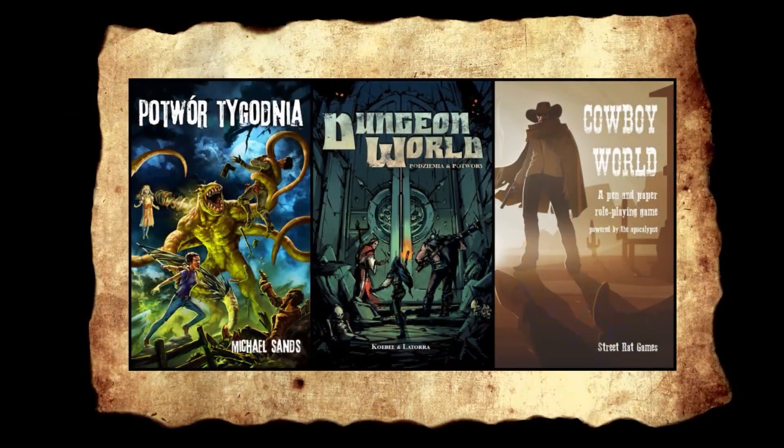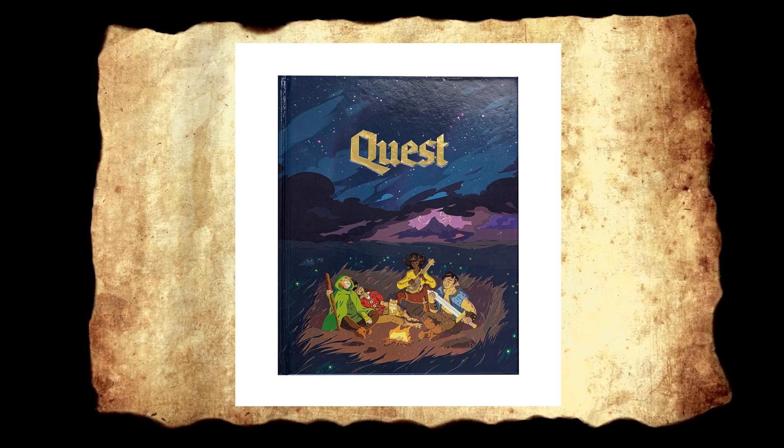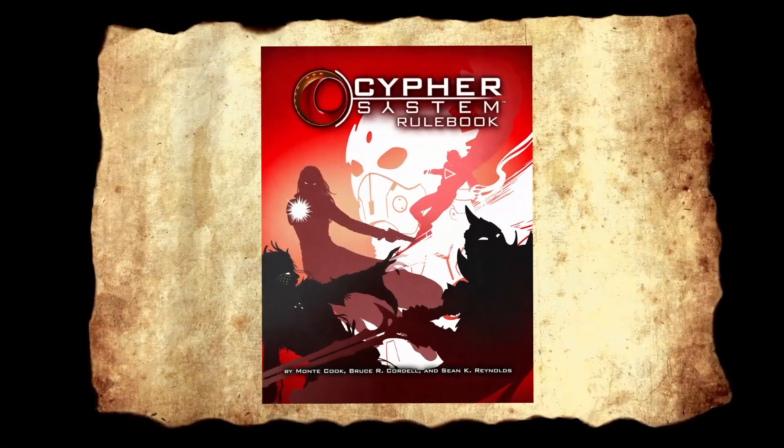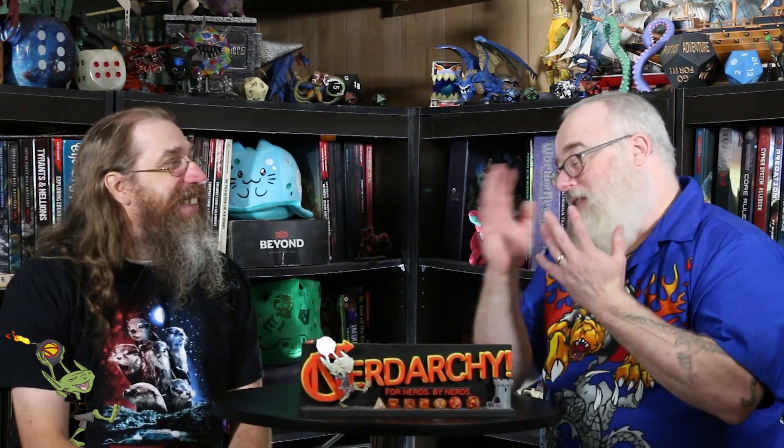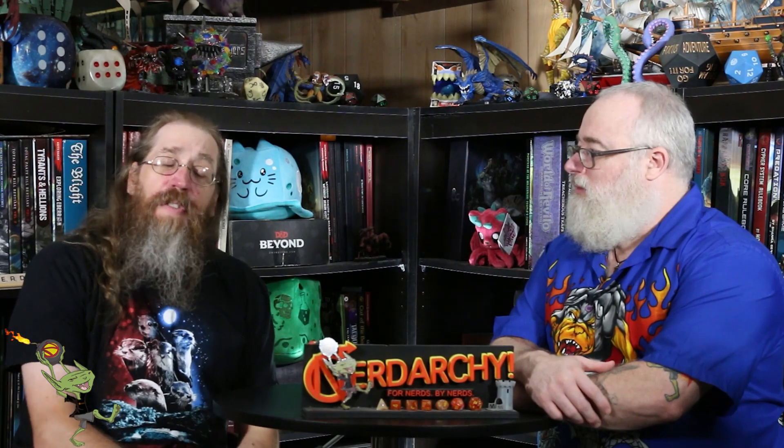We've done several design diaries where we discuss other games — Morkborg, Quest RPG, and Powered by the Apocalypse — and how you would hack those. They're also in that playlist, so you can check those out. Recently, Monty Cook Games released their OGL, their open gaming license for the Cypher System. So today we're going to look at what would Zoo Mafia look like if we were playing in the Cypher System.